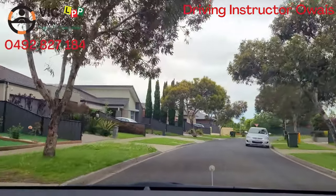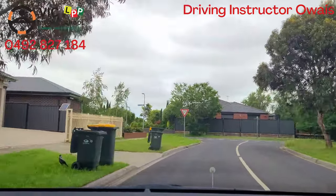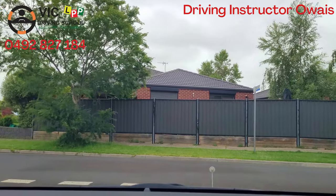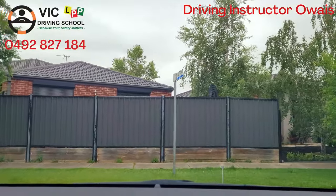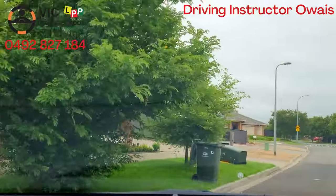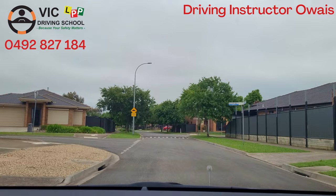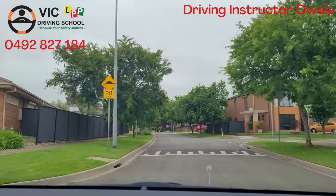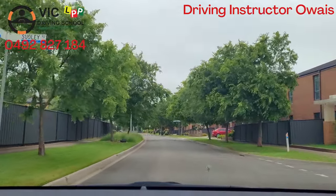At the end of this street, turn right. Indicate right before 50 meters, slow down, check right side and left side, then turn right. Turn left at the next street — turn left again. So we will indicate left here.